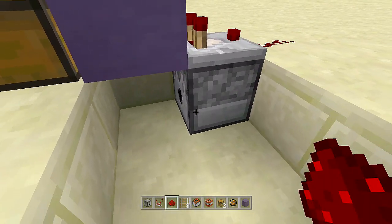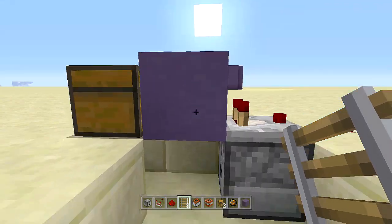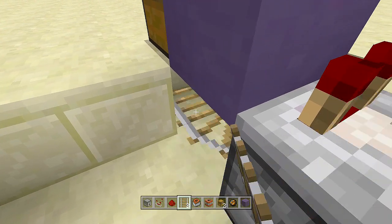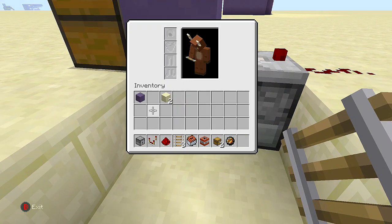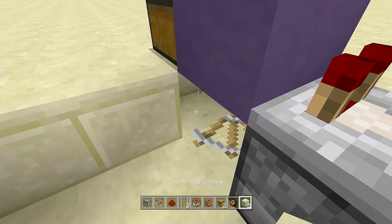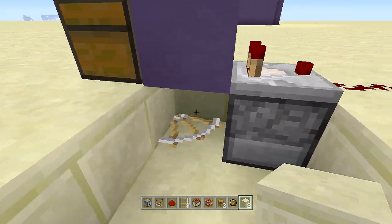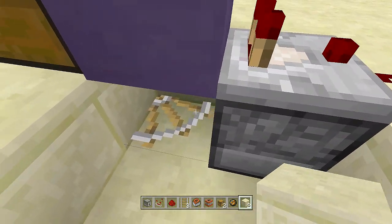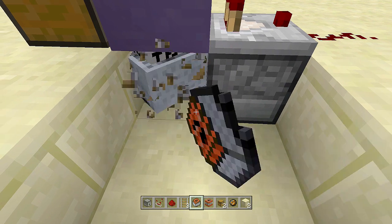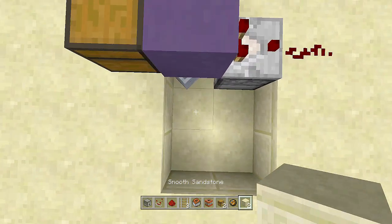Come right down here in front of the dispenser. Break out the block underneath your chest and the block to the right-hand side of your chest, then place in your three rails — one, two, and three. Take out your flooring blocks and break the rail right underneath your chest and place in your flooring block, then do the same on the other side. We want the rail to have that corner look. Next, take out your minecart with TNT, place it on top of the rail, break your rail, and just leave it like that.